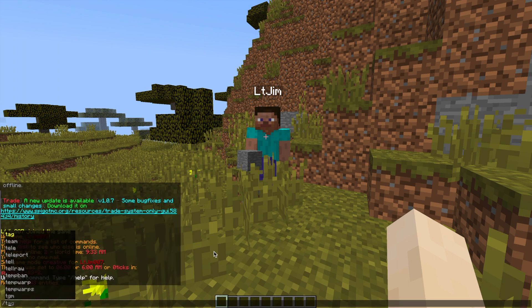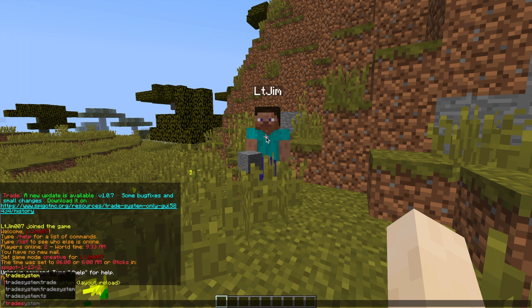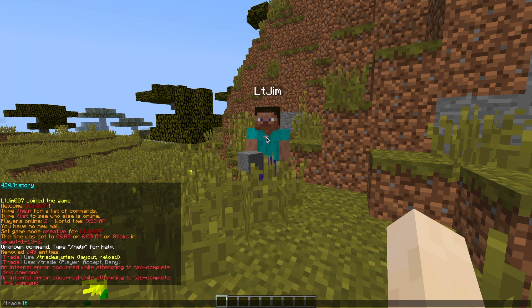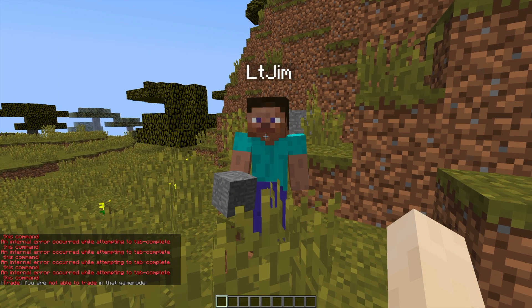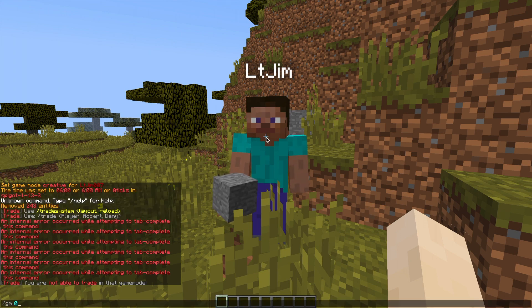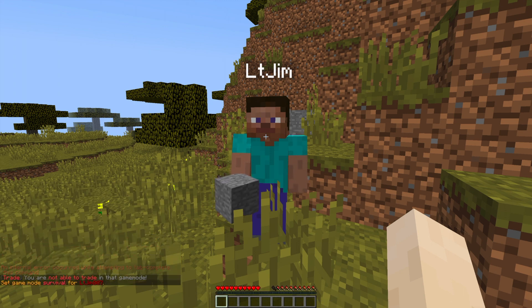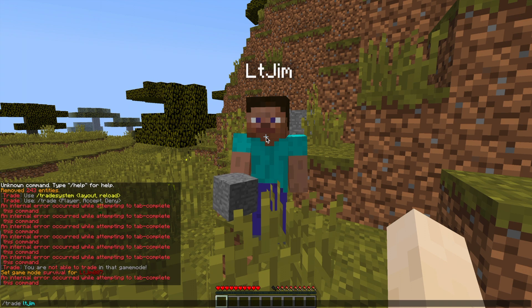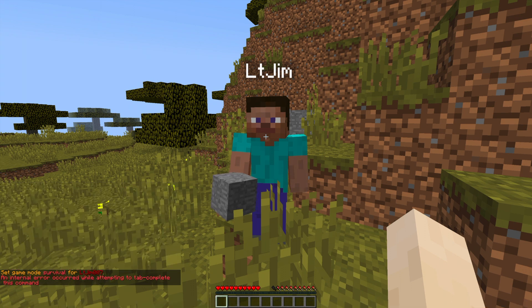There are a couple of commands we'll be using: the /trade command which allows us to trade with other people, accept and deny trades, and the /tradesystem command which allows us to change and create a new GUI. If we try and send our other account a trade it will not work, because we're in game mode 1. This is a great feature because you don't want people in creative trading with people in survival. There is also a small issue with the tab complete command — you don't need to worry about it and I think the developer has fixed it in the latest version.